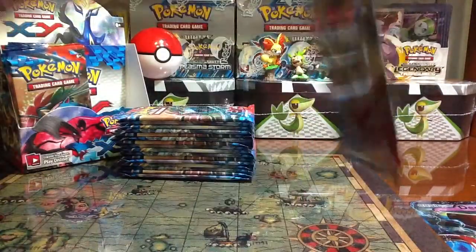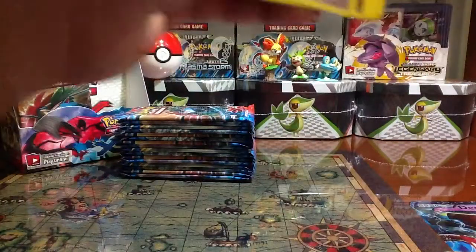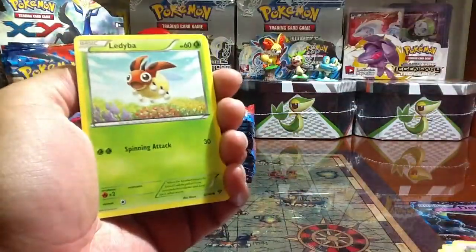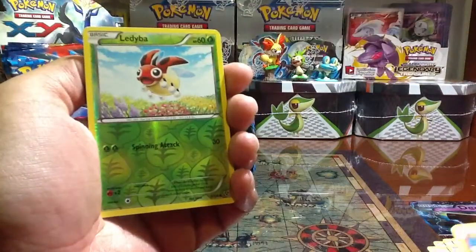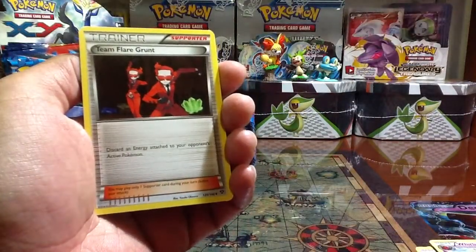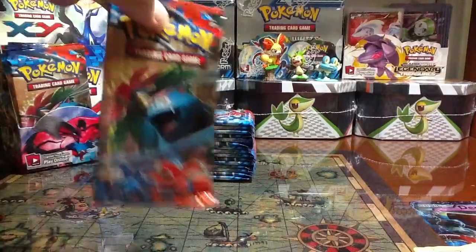We have here a Mega Blastoise pack. Here we go: Venipede, Jigglypuff, Ledyba, Sandile, Diglett, Ledyba Reverse - Beedrill Rare non-hollow - Whirlipede, Team Flare Grunt. Wow, check them out. Ledian. So far so good guys.